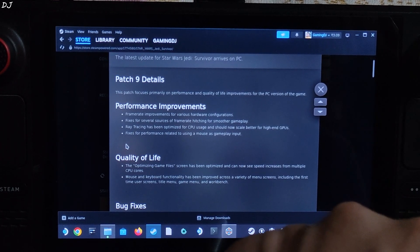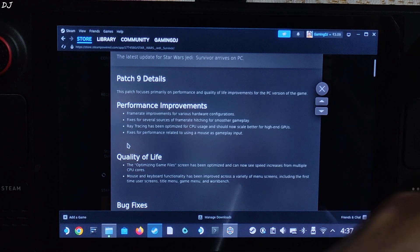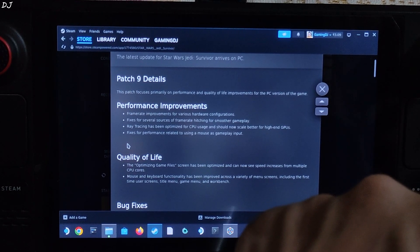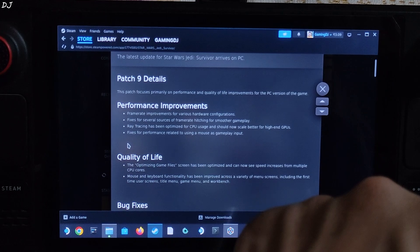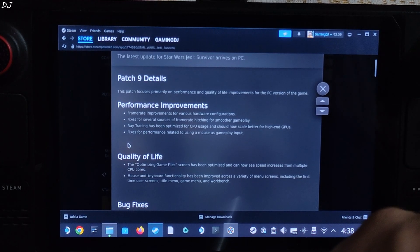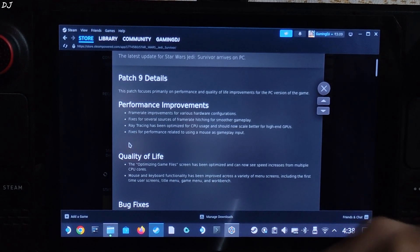Welcome back guys. Star Wars Jedi Survivor just received a new update in the form of patch 9. It helps in improving the game's performance and removes Denuvo from the game, which allegedly helps in reducing the stuttering. In this video I will be testing the game on my Steam Deck running on SteamOS. I own the EA Play version of the game. We will be showing you how to use LukeFZ FSR3 mod in order to enable FSR frame generation in this game.